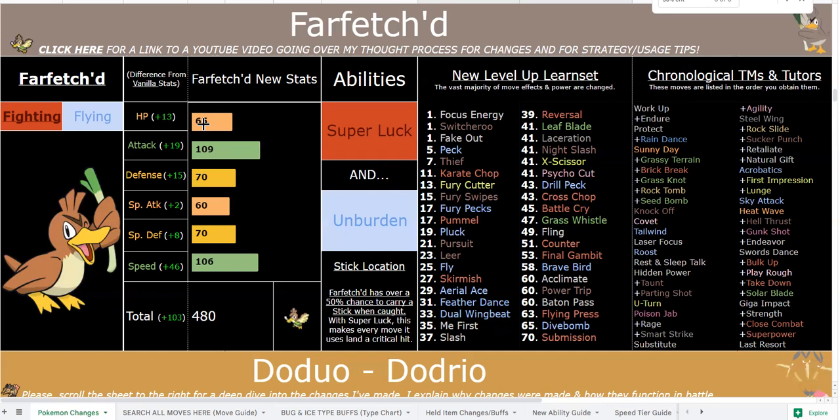Another awesome option is Z-Acclimate and Power Trip. Power Trip works the same as before but now gives +1 Attack each time you use it, so it combos with Bulk Up or Swords Dance for incredible boosts. Z-Acclimate gives you STAB on any type and +1 to all stats. Z-Acclimate plus Super Luck means you get STAB on any of those 50%-crit moves. Say a boss is weak to Bug — run Z-Acclimate X-Scissor; weak to Psychic — Z-Acclimate Psycho Cut with Super Luck will always crit. You can also turn Dark-type and get extremely powerful Power Trips, though it only has 3 PP.